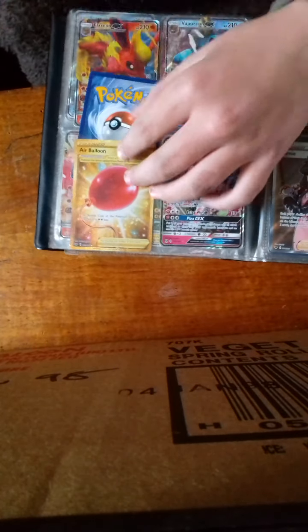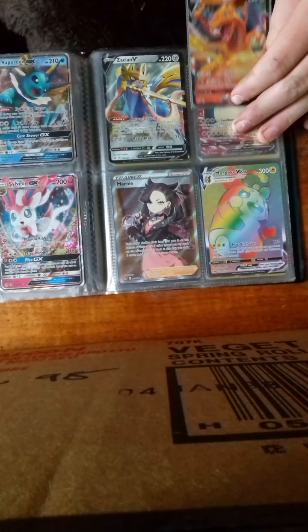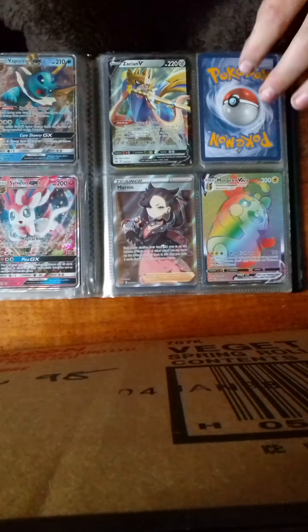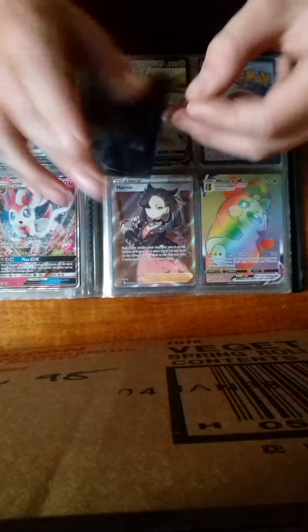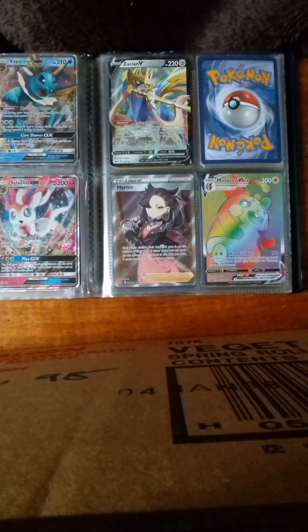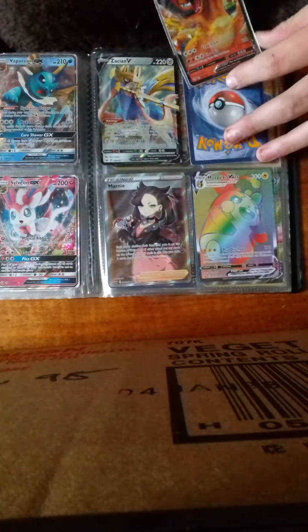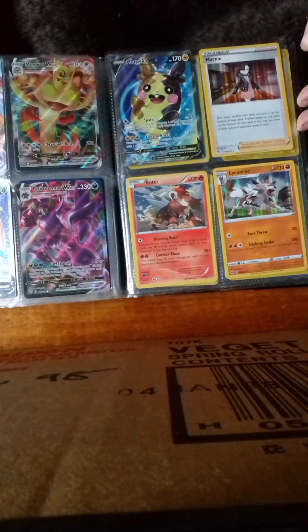And then we'll go on to these cards. We'll also have the Charizard and take this Charizard out as well. Charizard from Darkness Ablaze, Charizard V. Not quite the Charizard V Max, but it's still halfway there. We've got the Pikachu, Brim and Marnie, Snorlax and Meowth. All sorts of nice stuff.